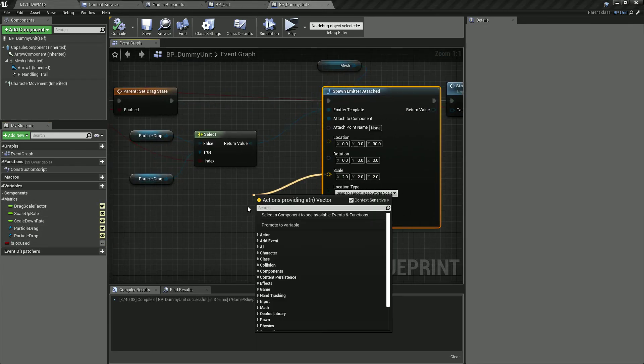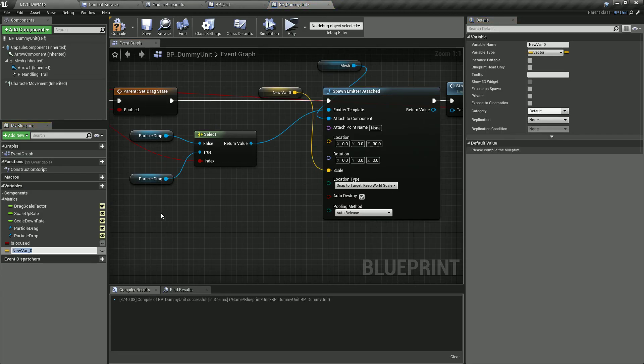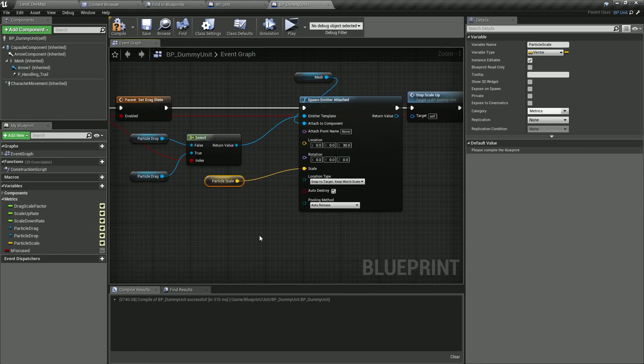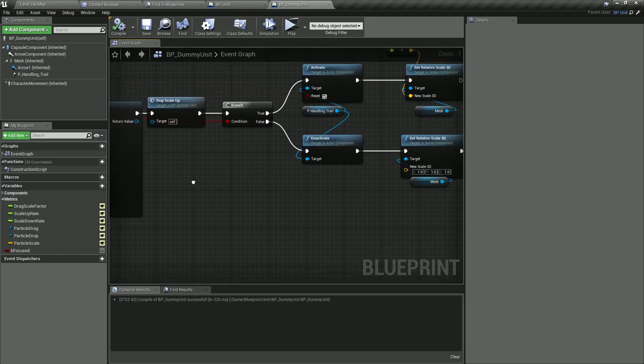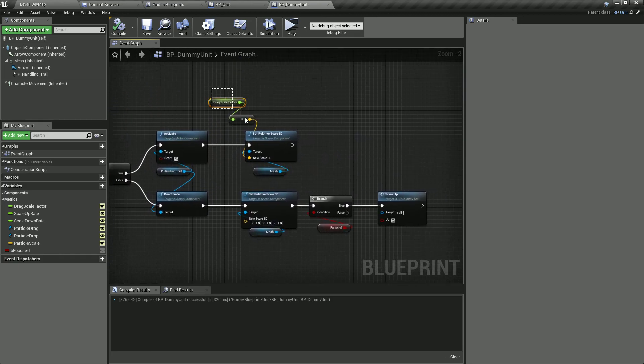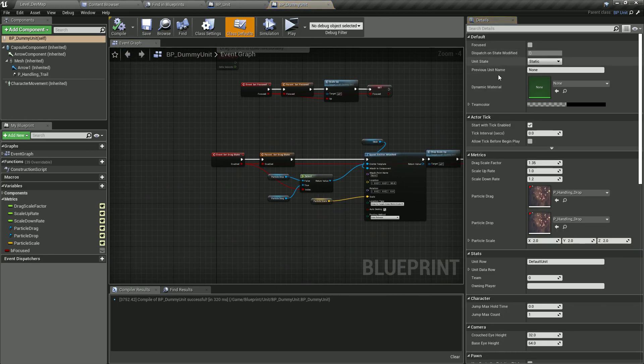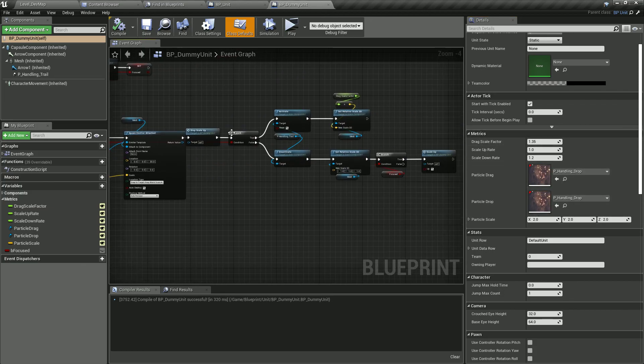We're also going to promote the scale into a variable called 'Particle Scale'. And what else can we actually modify here? We can put these into variables as metrics. Now we have these metrics and we can change them whenever we want.